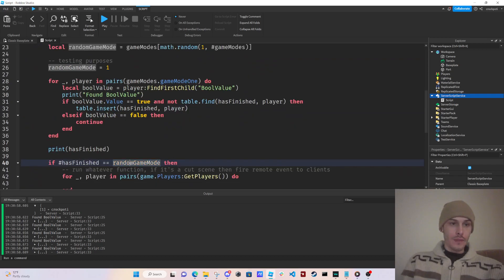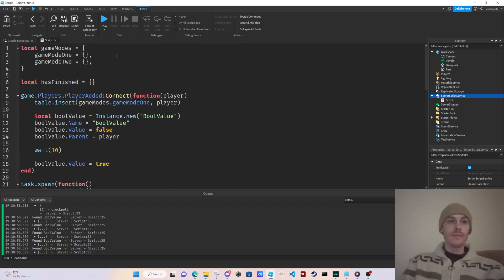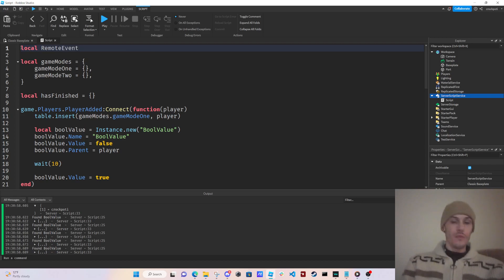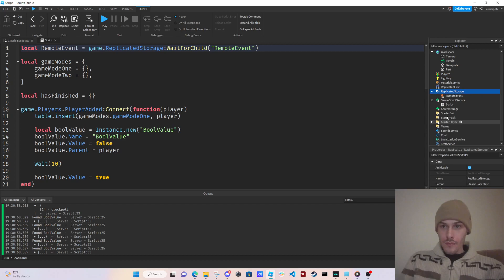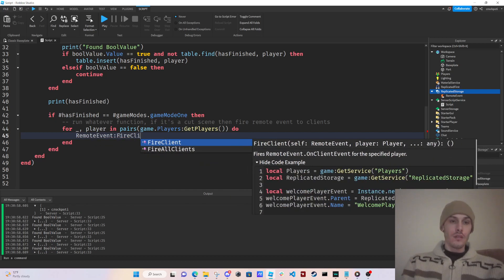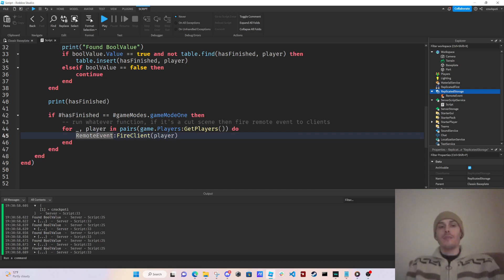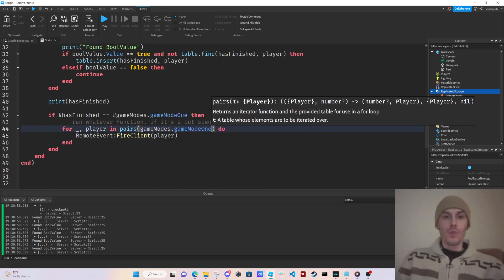Then we say: if hasFinished is equal to #gameModes.gameMode1, then we fire the remote event. We get our remote event: local remoteEvent equals game.ReplicatedStorage:WaitForChild('RemoteEvent'). Then remoteEvent:FireClient(player) — this is our cutscene remote event. We fire this for all the players and update gameModes.gameMode1.